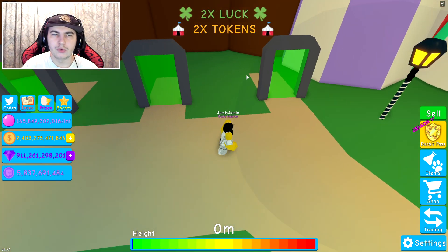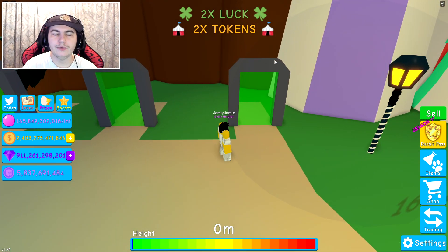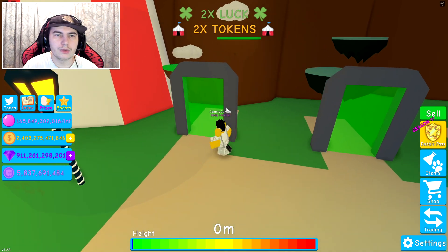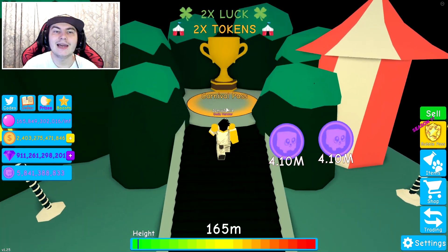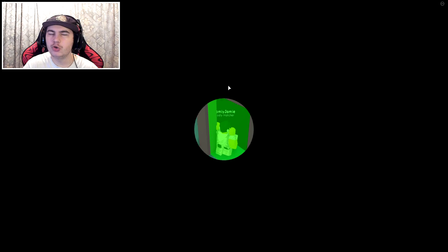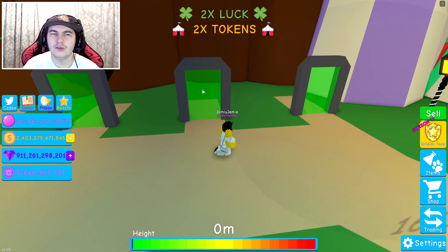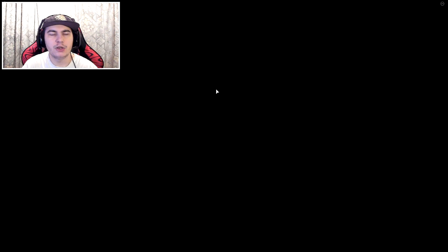Also, the 2x tokens — definitely going to have to use that. So as you can tell we have two new islands. For this one, you have to get level 10 on the Carnival Pass to actually unlock the island. I'm assuming this other island is probably another level. For this island, it is going to cost just Robux.